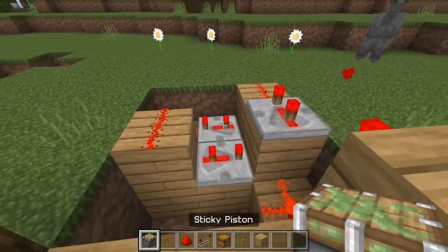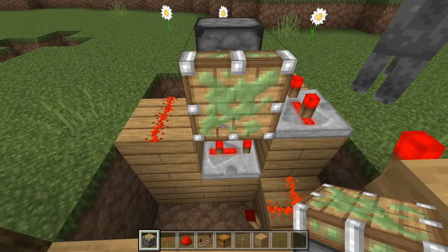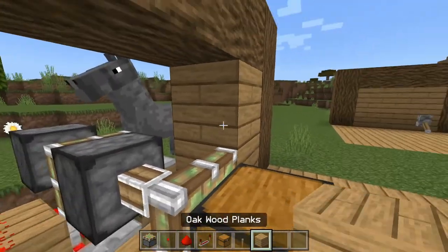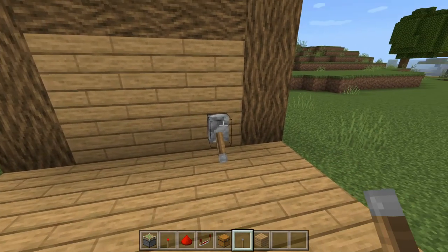Now we're going to put a sticky piston at this first repeater back there — you see that — and that should activate. Then you're going to put another one right there, and then of course your chest. Now I'm going to hide this area, and with the flick of the lever it should hide the chest.